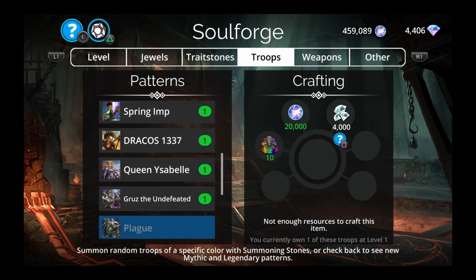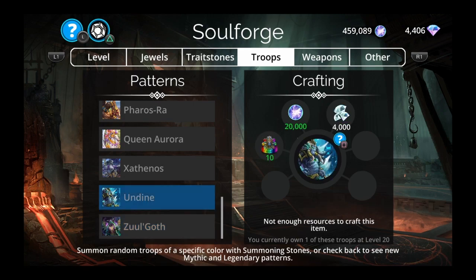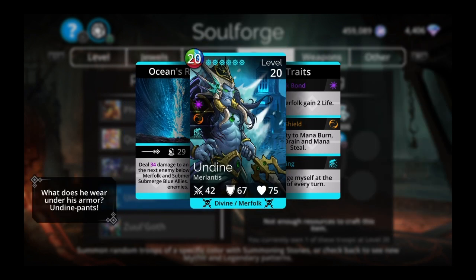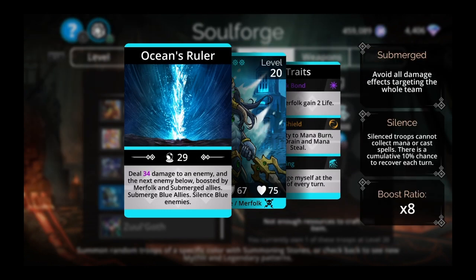Undyne deals 34 damage to an enemy and the next enemy below, boosted by Merfolk and submerged allies. He submerges blue allies and silences blue enemies. I would not recommend crafting Undyne unless you need him and have everything else — he's like a 20th-tier mythic, not top 10. His only real use is silencing blue enemies and submerging blue allies for guild wars blue day or blue defense.